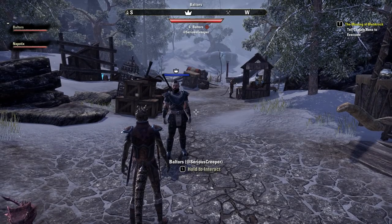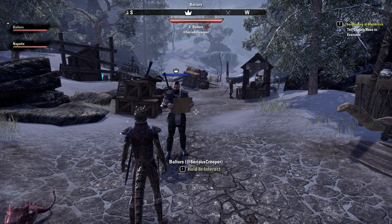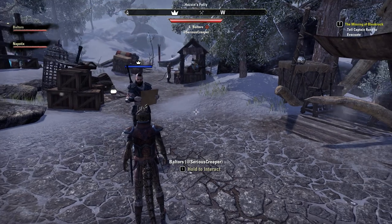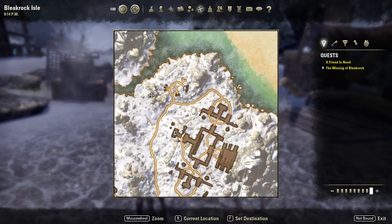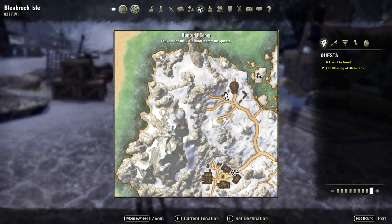If we want to leave now we can, but if you want to get all the missing people before we leave, there's one more area we didn't do last time — a bunch of spiders and caves. It's Hunter's Camp in the northwest of the island.